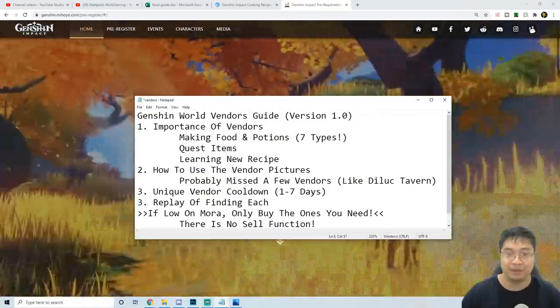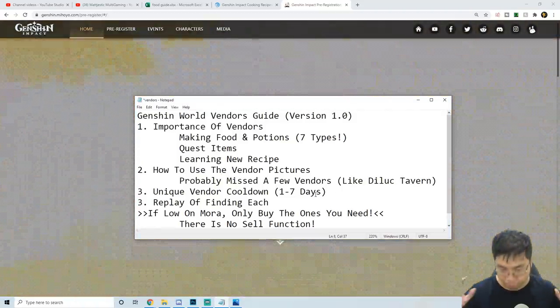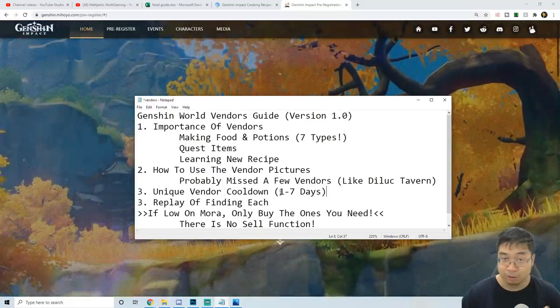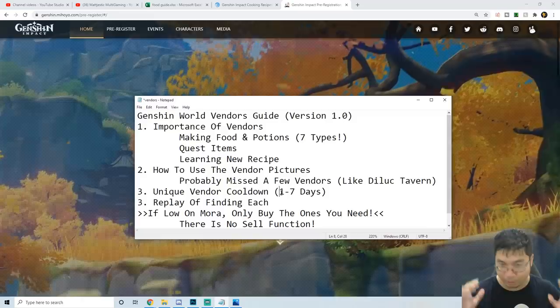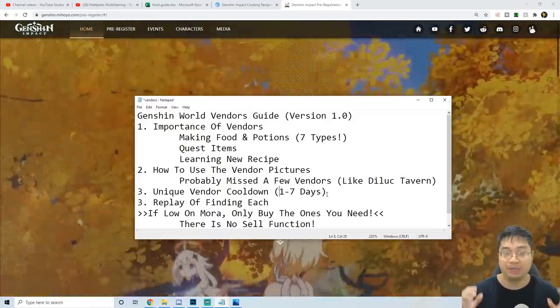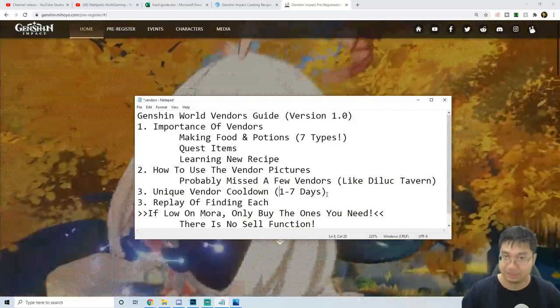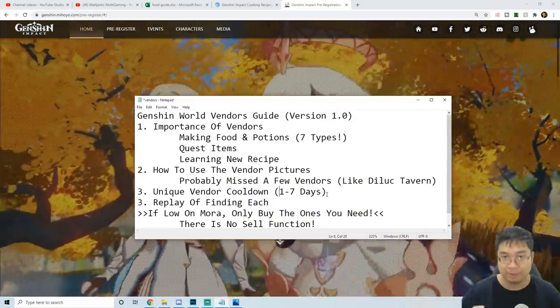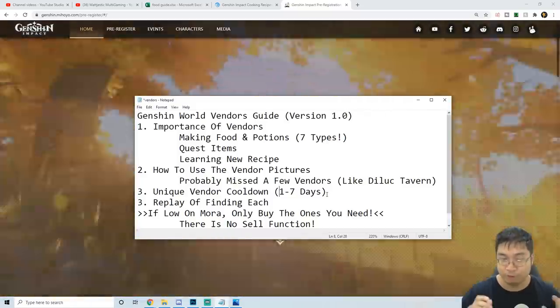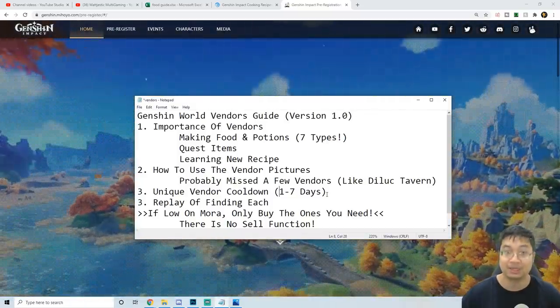Most of the vendors in the game have a unique cooldown timer. I was trying to recall all of them but it's a little too tedious. Most vendors have a one-day and up to seven-day timer. What you want to do is look at the bottom left-hand side as we go through the replays — I'll show you guys where to see it — to check the vendor cooldown timer and know how often those items get restocked.